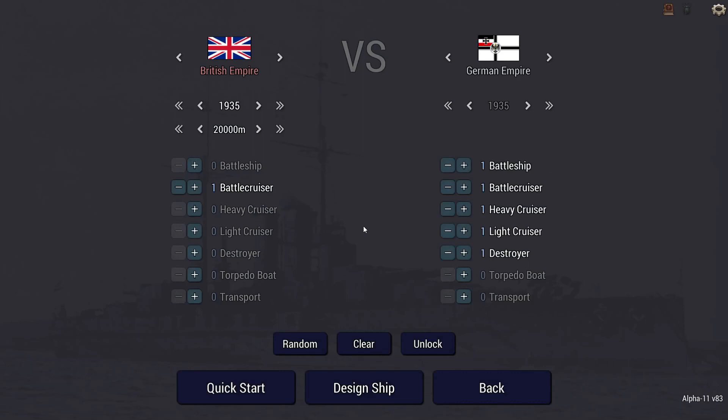Welcome back everybody to another Taskmaster Challenge here on Ultimate Admiral Dreadnoughts. This one's going to be really interesting because there are a lot of decisions I'm going to need to make. It starts out simple enough: 1935 tech for the British Empire at 20,000 meters, one battle cruiser for us. We are facing 1940 tech, German Empire.